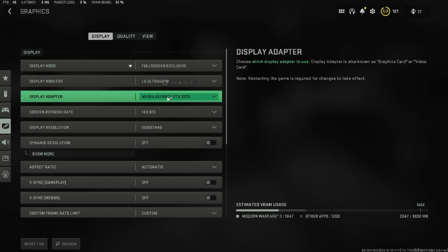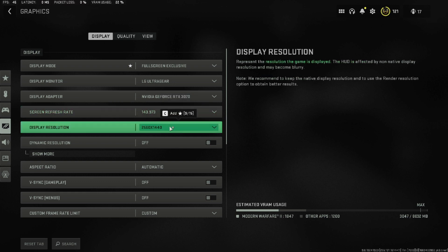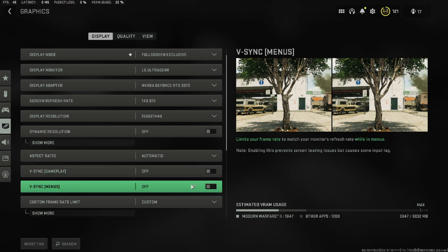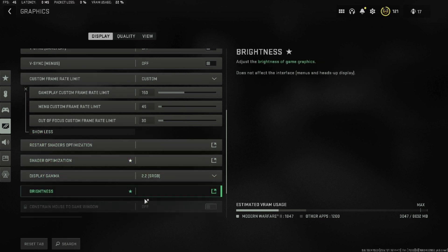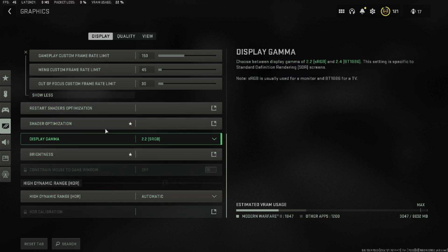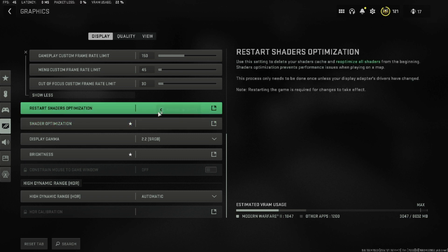You can start off with display mode set to Exclusive Fullscreen. Make sure your graphics card is selected, and check the refresh rate and resolution to match your monitor's output. Custom frame rate can be set up to your monitor's refresh rate — for example, if your monitor is 120Hz, set it to 120. Mine is 144Hz so I keep it around 150. HDR can be set to automatic; if your monitor supports HDR it will enable it, otherwise it won't affect the game. One important thing: click 'Restart Shader Optimization' so that the next time you start the game, shaders will be reinstalled, which will fix many bugs and graphic issues.